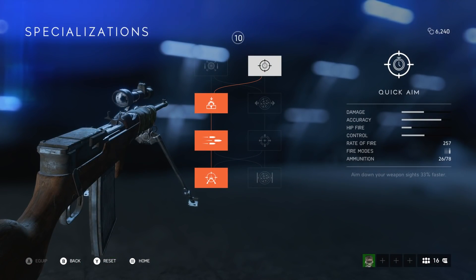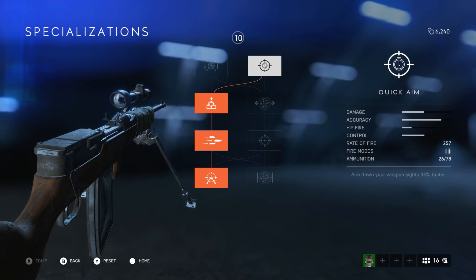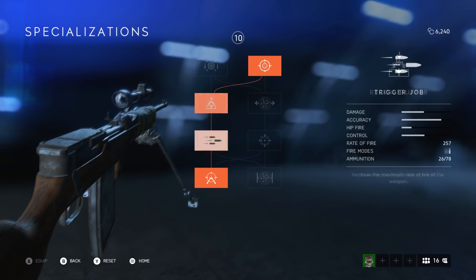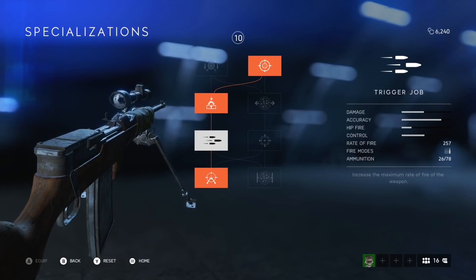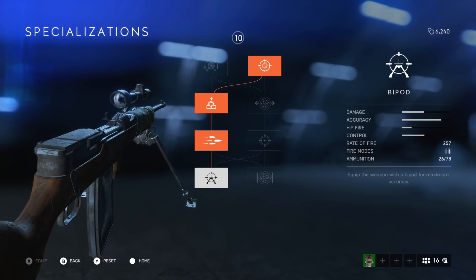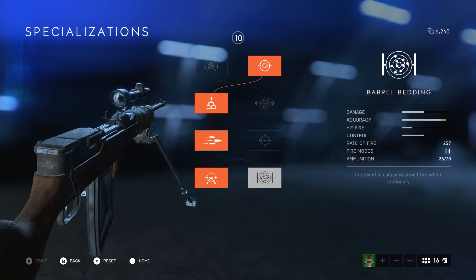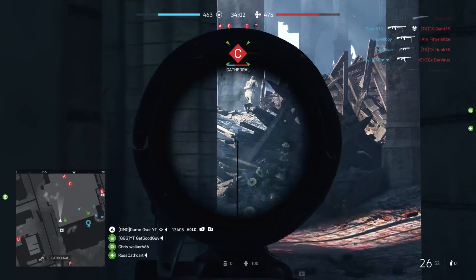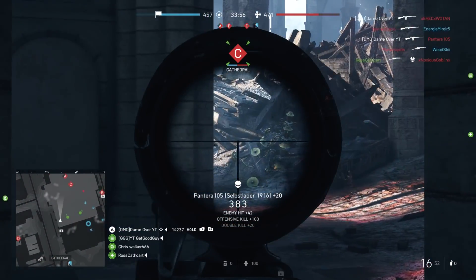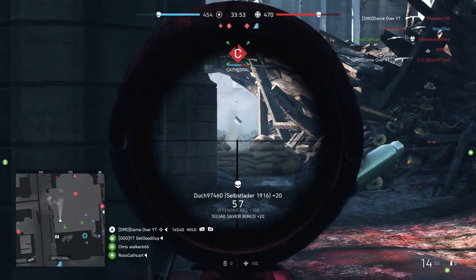Starting from the top of the specialisations tree, we've got Quick Aim which lets you ADS 33% faster. You would have noticed in the footage I've been using the medium range scope giving 3x magnification, so being able to aim in faster can be the difference between staying alive or not. Recoil Buffer reduces vertical recoil — always useful. Trigger Job increases the standard fire rate by 30 rounds a minute to 257. And finally I chose the bipod. The other option is Barrel Bedding which gives improved accuracy while stationary — very similar to the bipod — but my reasoning is if I'm stationary I'll more often than not be behind cover or lying prone, in which case the bipod is better as it removes recoil almost entirely, whereas Barrel Bedding simply doesn't do quite as good a job.